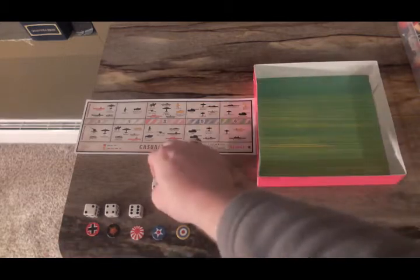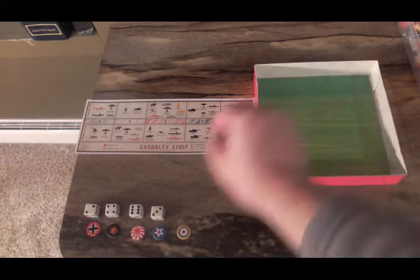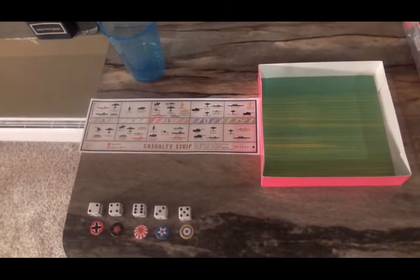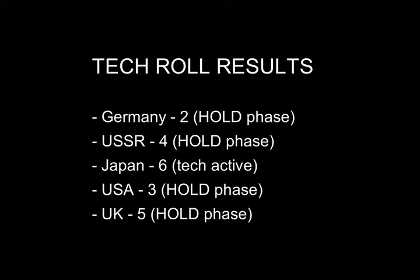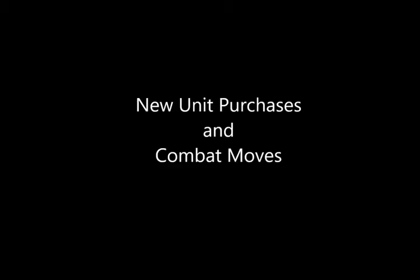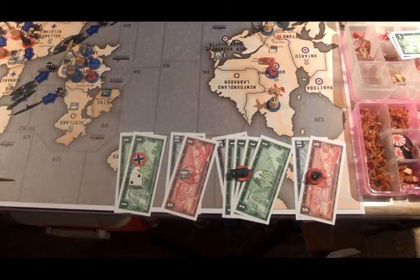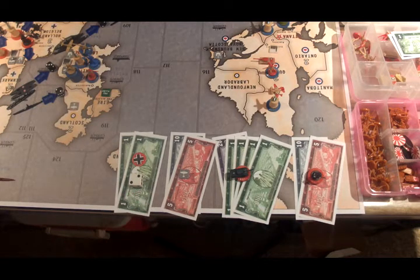The United States has to pay three dollars, and the UK has to pay five dollars. Now Germany turn three. As we saw in the tech rolls, Germany rolled two, so they only paid two dollars for this turn. They have fifty-six dollars to spend, with two dollars on tech — they're now in the hold phase.